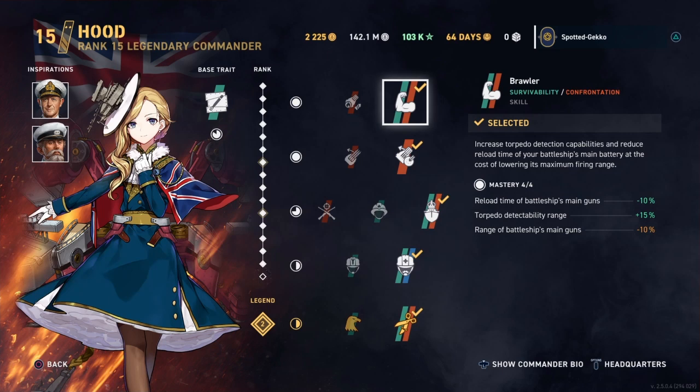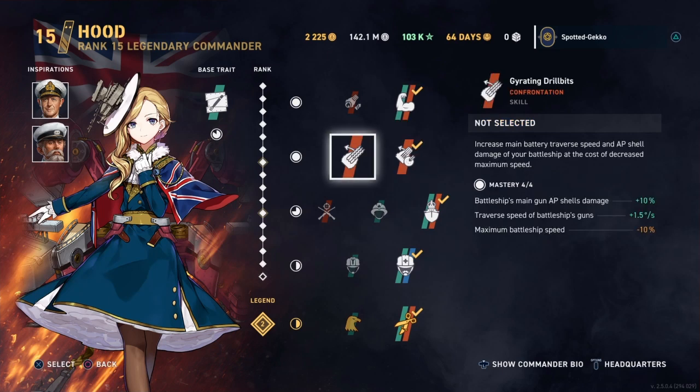For the second rank of skills, you have Gyrating Drill Bits and Crisscross. Gyrating Drill Bits gives main gun AP shell damage of plus 10% and gun traverse speed of plus 1.5 degrees, but your maximum ship speed is minus 10%. I don't choose this skill for the Hood at all because I prefer having the Hood built as fast as possible.